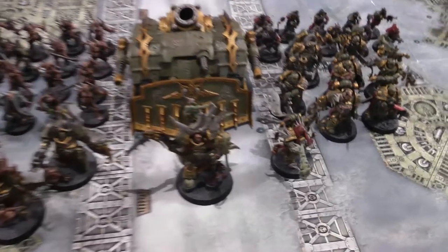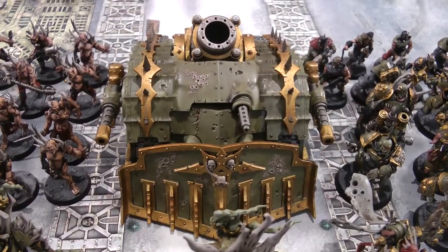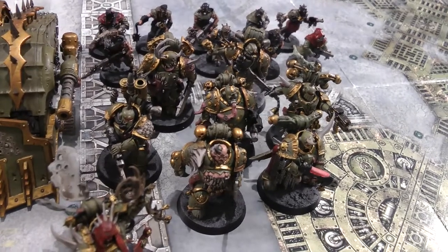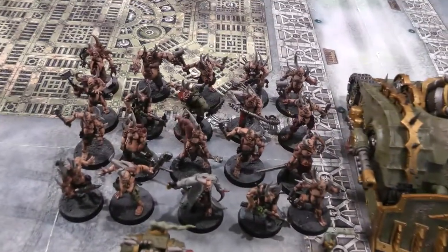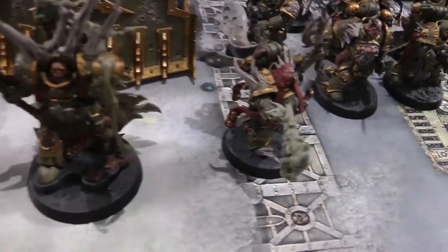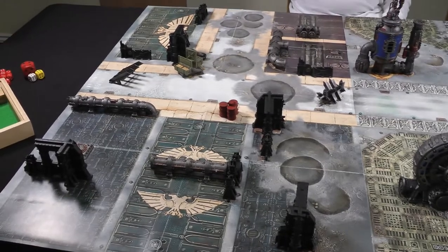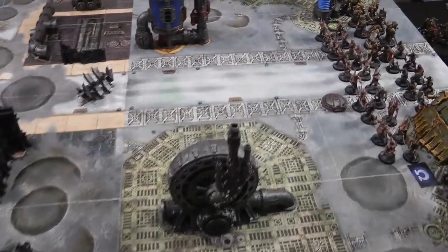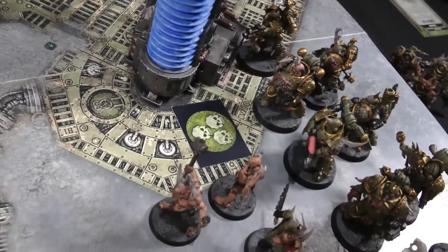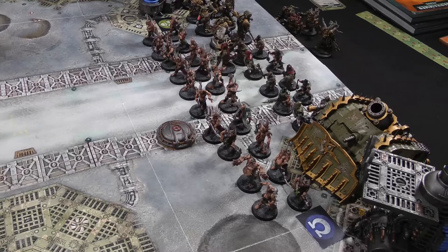Our Death Guard army: Lord Felthius, the Malignant Plaguecaster, the Tainted Cohort, the Plague Burst Crawler with Heavy Slugger and Entropy Cannons, seven Plague Marines with a Blight Launcher, two Plasma Guns (champion has a Plasma Gun and Power Fist), ten Cultists, and twenty Poxwalkers. Felthius is Warlord with Revoltingly Resilient. The Plaguecaster will have Miasma of Pestilence and Putrescent Vitality. On the board, the objectives are placed next to each of the two Plasma Regulators.